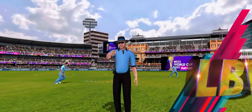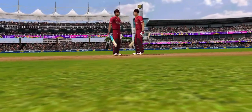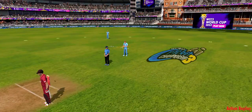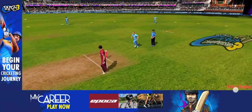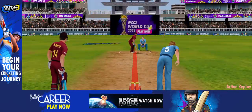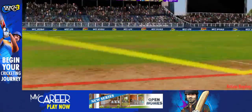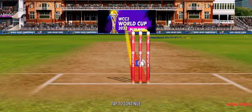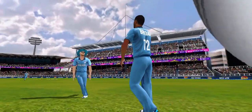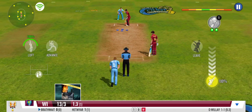Out! The umpire puts his finger up and it's a huge celebration from the fielding unit. The batsman's not too sure about the umpiring decision — looks like he's going to review this, but they aren't going for DRS on this one. That was sloppy, he has gifted away his wicket. A new player comes in — he should just stay there until the end of the innings.